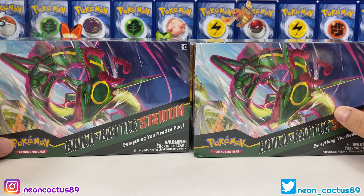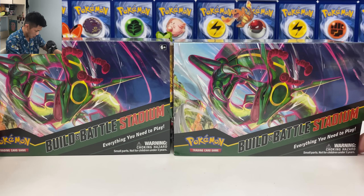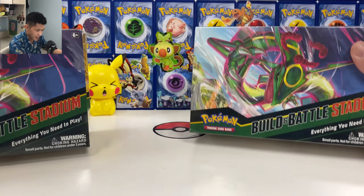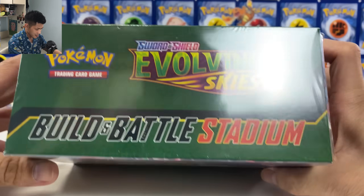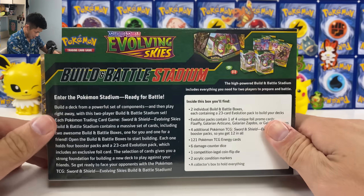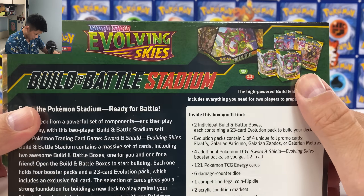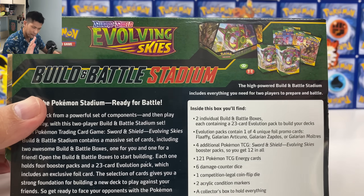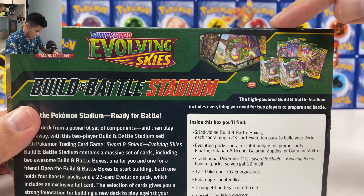What is happening guys, NeonCactus here. Today we have the Evolving Skies Build and Battle Stadium Box. I actually got two boxes here. These look so good. I actually prefer these over the ETBs, because inside I reckon they might have a better chance of pulling something good. Inside you have two Build and Battle Pre-Release Kits. They usually have better pull rates than ETBs, plus four extra packs.